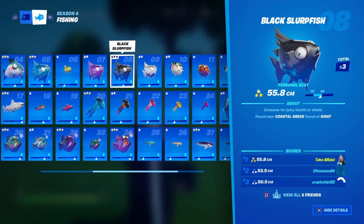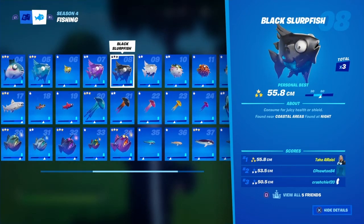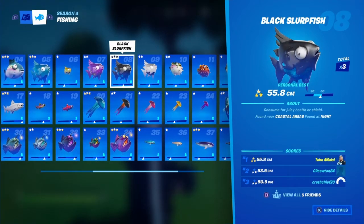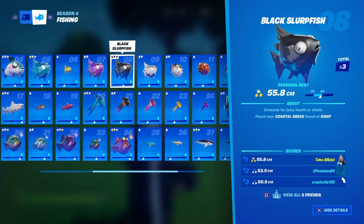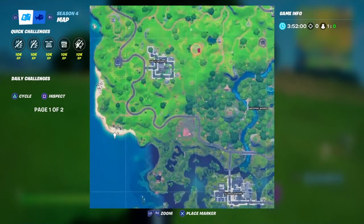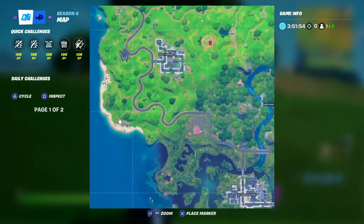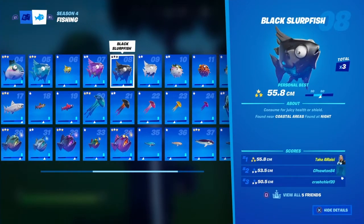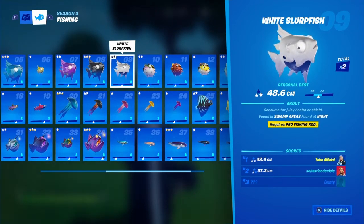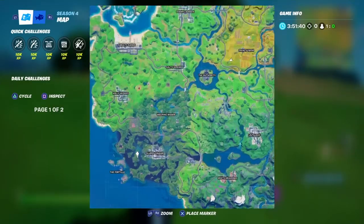The black slurp fish is found near coastal areas and it's found at night, so make sure to set your settings to nighttime. Some fish are only available at night, so keep that in mind. The coastal area is over here — find a fishing pond and fish there. The white slurp fish is also found in swamp areas at night and requires a pro fishing rod.